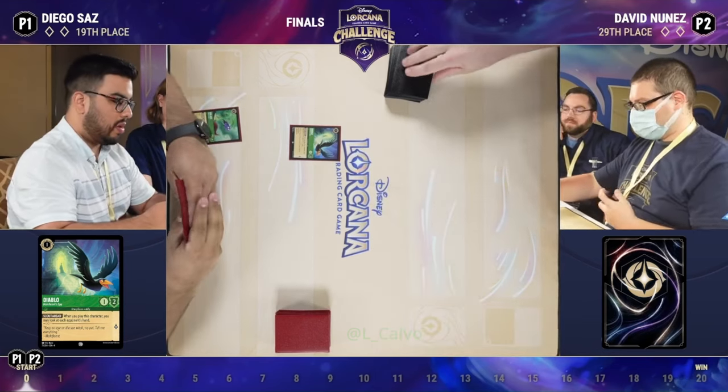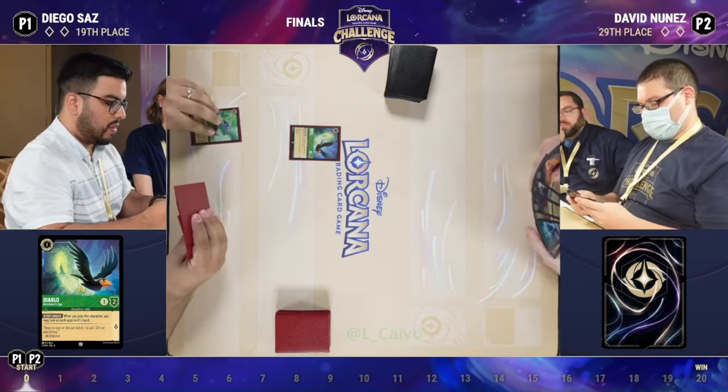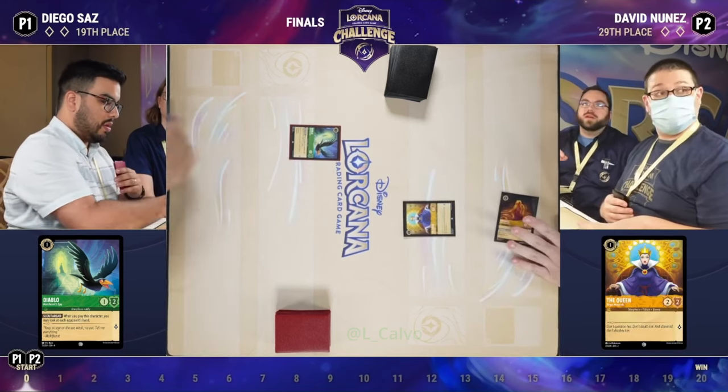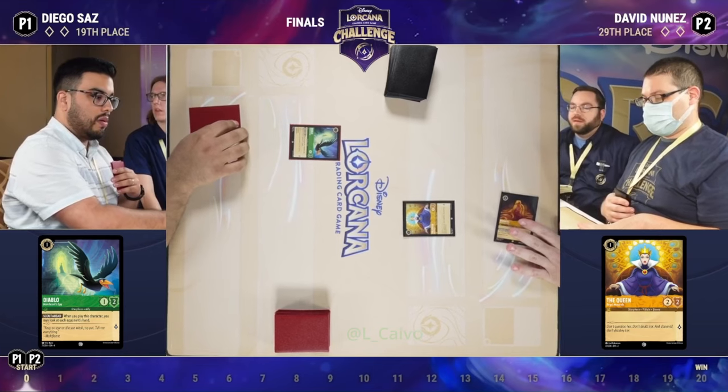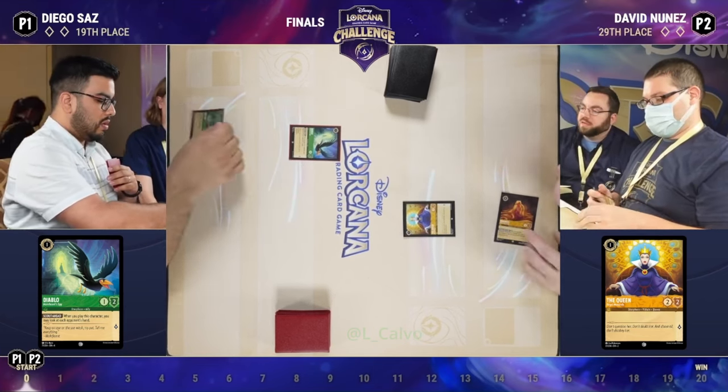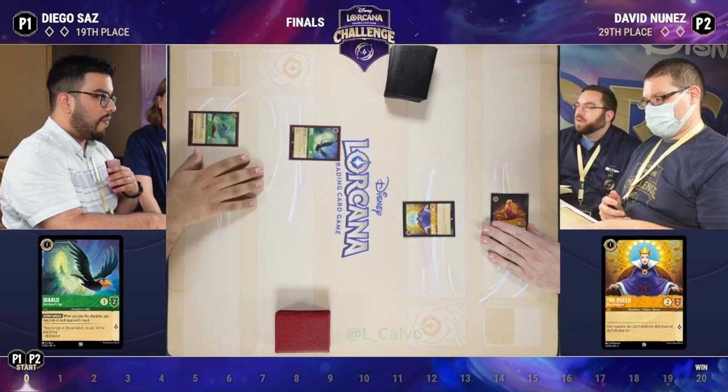Sometimes they can get control of the board with Under the Sea, but then they struggle to close out, especially without cards like Sleepy's Flute. So Kriki is a card that Diego runs for the end game — I think it's the only three-lore character in this deck. Going into the inkwell means it's not available for the late game, but in the early game you're not going to be able to play it for many turns anyway.